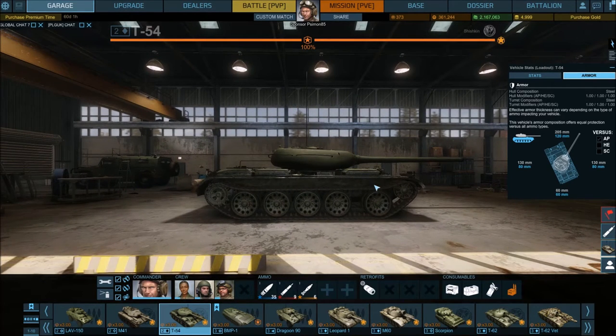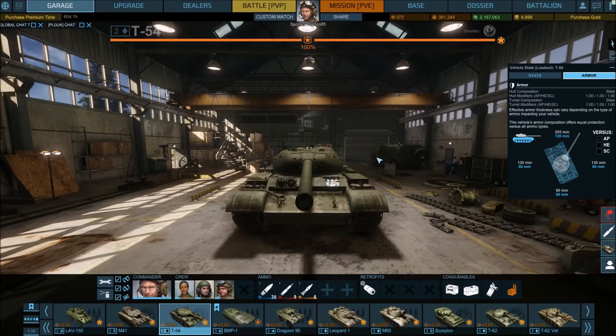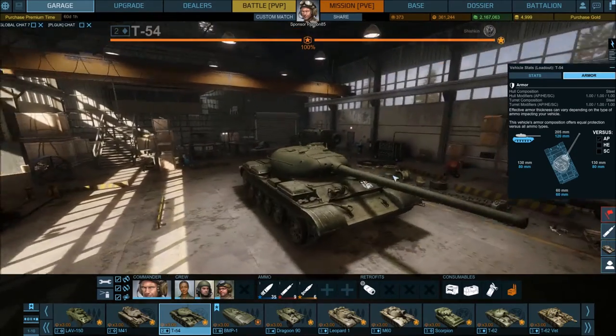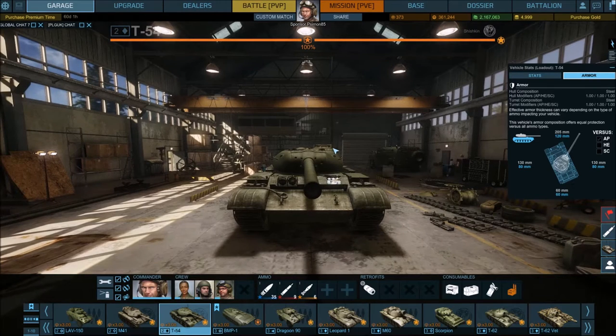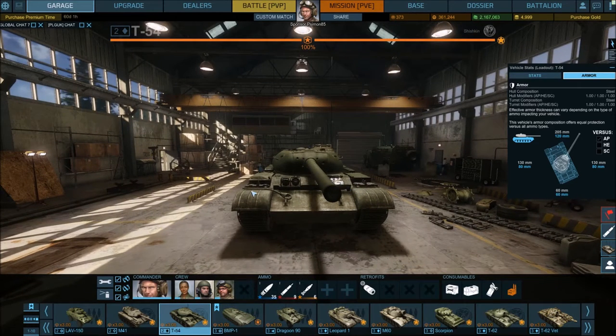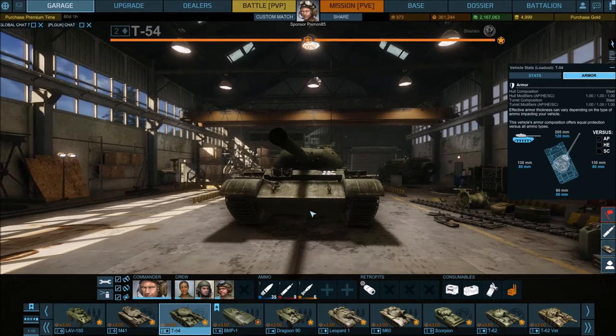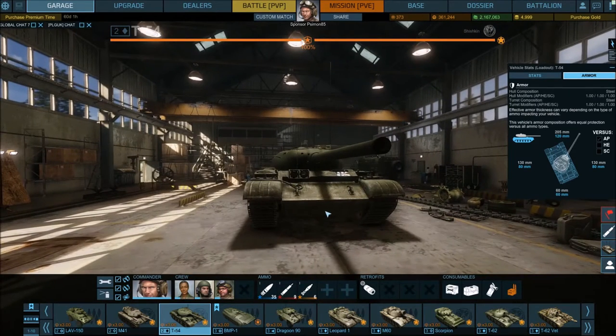Your frontal armor is where it's at with the T-54. What you really want to be doing is only exposing this section of your tank at maximum — ideally just your turret, which has 205 millimeters of armor and is quite rounded. People are going to struggle at tier 2, even tier 3, to damage that. The upper hull here is sloped quite nicely at 120mm. Down here at the lower plate is what you do not want to be exposing — it's less sloped, it's a flat surface, and it's quite weak. People shoot you there and it's going to do damage.